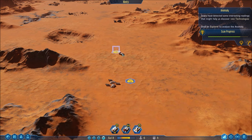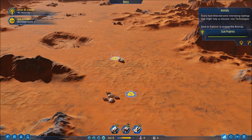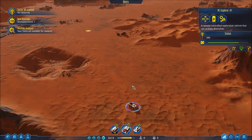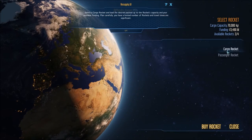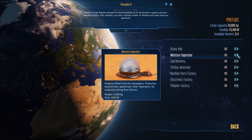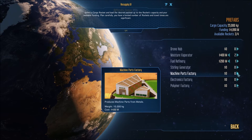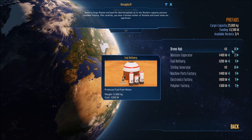Anomaly analyzed — no resources. Okay, it's fine. I'm going to go to the rocket screen and pull the trigger on it. I'm going to bring a cargo rocket — prefab buildings. I'm going to bring moisture vaporators — they're ridiculously expensive. Two of those, one more fuel refinery, and then I think I'm going to take the chance now to bring dome prefabs in because the moment I get a dome I'm going to put those in.